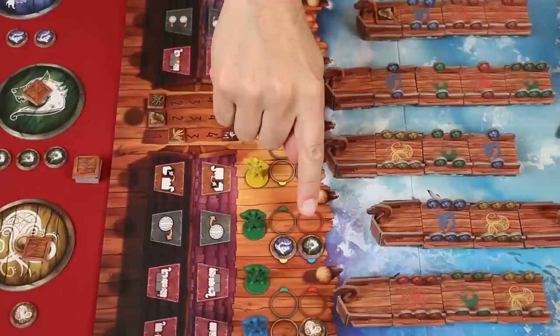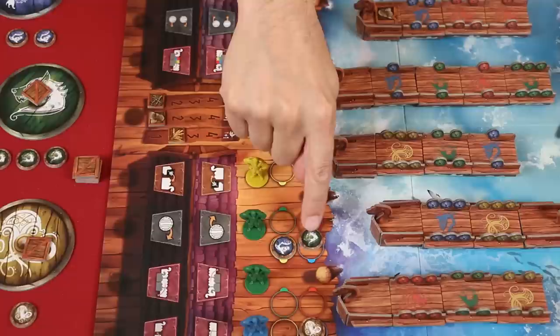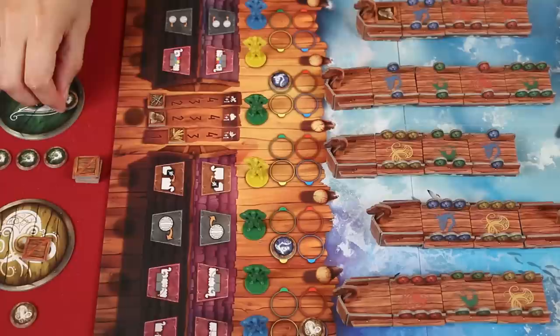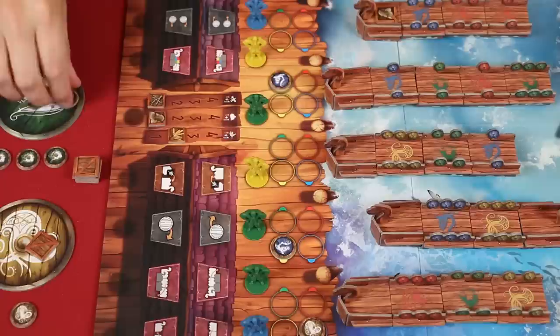After a ship has set sail, if there's a gambling token on the space of the color that had first control — in this case blue had first control, and green had placed one of their gambling tokens on the blue space — the player who made the bet moves that token to their scoring circle. Any tokens on spaces at that location will remain there, but they can be moved later using this action. Players can check their supplies and their bets at any time, but they're not allowed to reveal them to the other players.